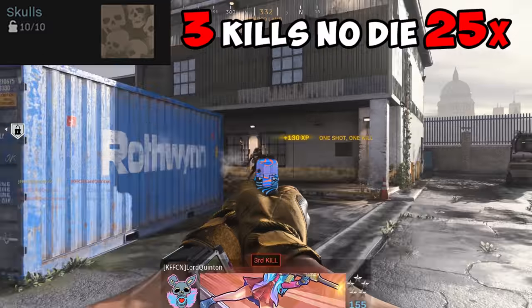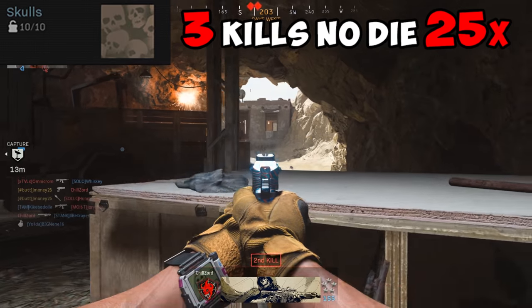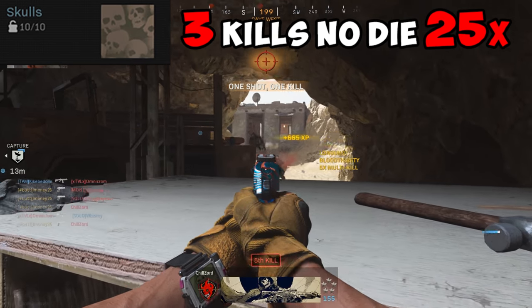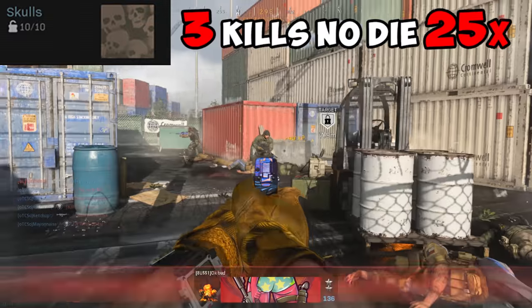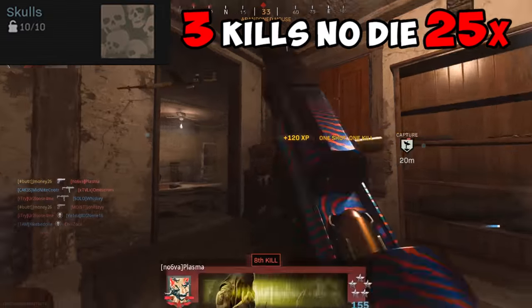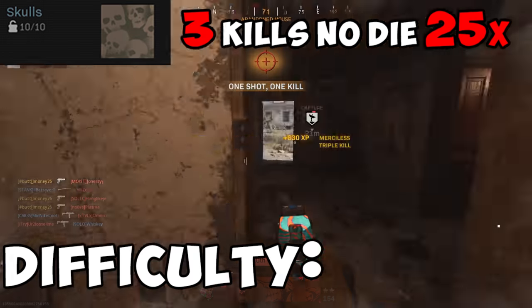For Skulls, you need to kill 3 enemies without dying 25 times. Playing patient and really getting the feel for your gun will make this challenge easier, but the fastest method is Hardcore Shipment. You'll fall into so many kills the challenge will be over before you know it, unless you get spawn trapped. If Shipment isn't available, try playing it safe around the objective and kills will come to you. Difficulty? Decent.